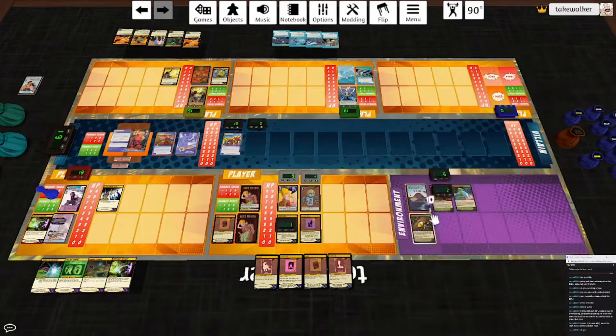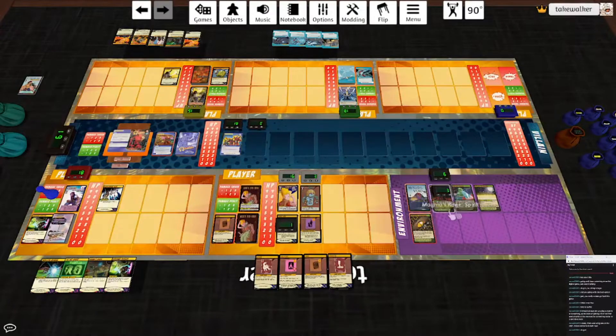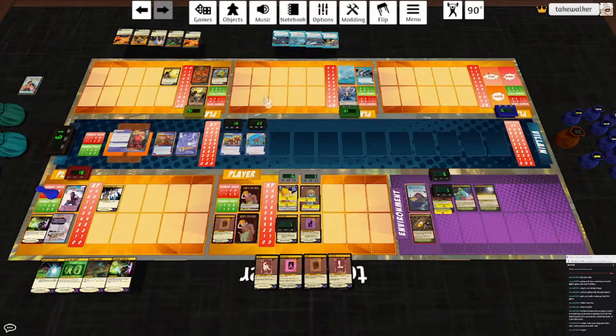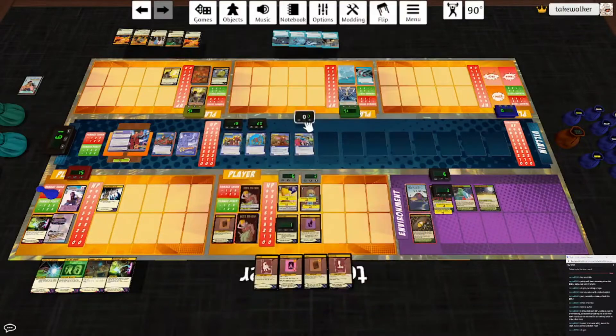But when he flips it's going to suck. Shifting Biomes comes out — second highest is actually Varfa. We get a Biome: Savannah Nocturna. Increased damage dealt by the three targets with lowest HP by two — so that is Magma's Rage and Orhu if he doesn't die, and either Doc Havoc or Varfa. Start of turn: he's not flipped, so we play the top card and then he flips. Zone of Frailty: damage dealt by him is irreducible. Reduce damage dealt to him by one. He does not win, so we play a card. Omega Blast — it's the two highest for three each, that's Captain Thunder and Chrono Ranger. And he gets another Breach: Terminus Drain. Villain targets are immune to damage from environment cards. Each time an environment card is destroyed, each villain target gains two HP.